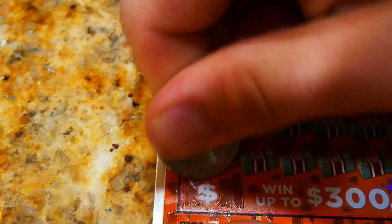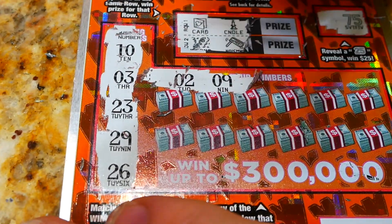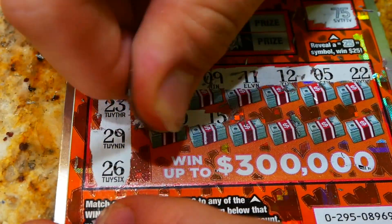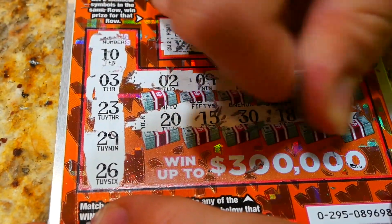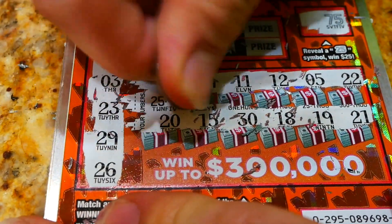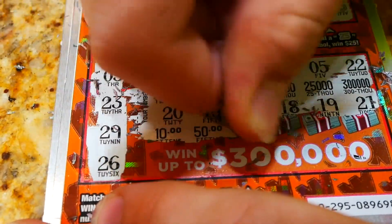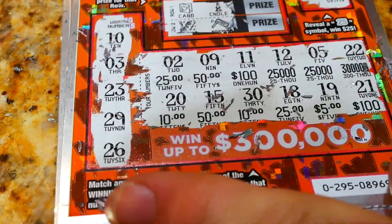We got 10, 3, 23, 29, and 26. Okay — 2 and 9, 11 and 12, 5 and 22, 20 and 15 — nothing so far. 30 and 18, 19 and 21 — nothing from there. Prize amounts — gotta look for three matching prize amounts. We got 25, 50, 100, 25,000, 25,000, 300,000, 10, 50, 10, 25, 5, and 100 — doesn't look like it.